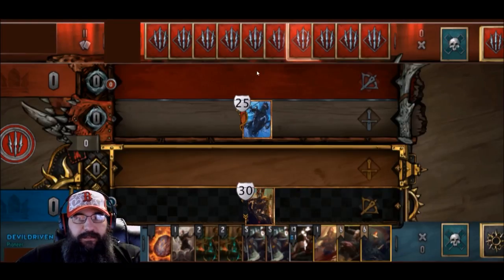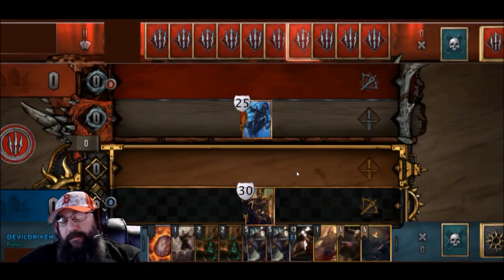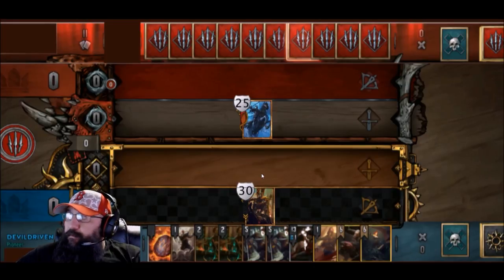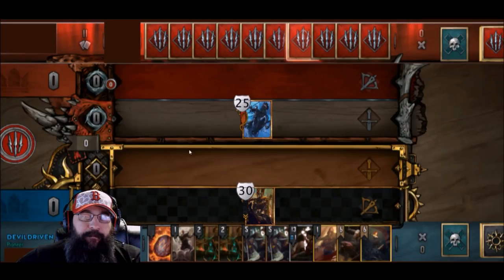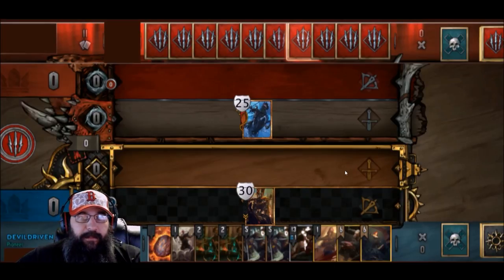The way it would work is: as long as these leaders have armor values on the board, those effects would continue. Once your leader no longer has any armor, they wouldn't be doing the damage over time effects. You can play your leader early — instead of playing it from your hand you'd play it from the board, it would gain the strength value, and whatever row you set your leader on it would continue to gain those effects of damage, boost, or armor over time.